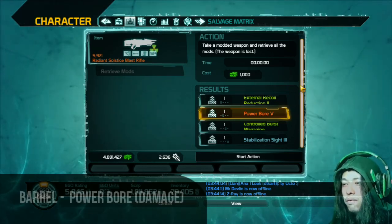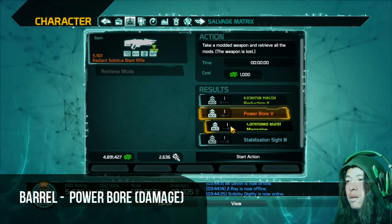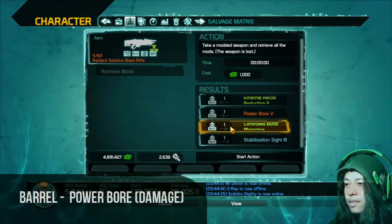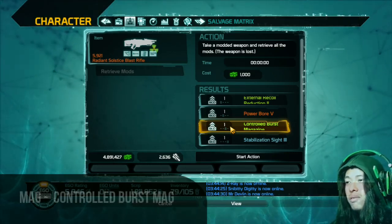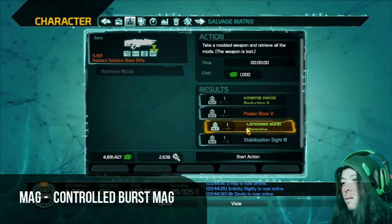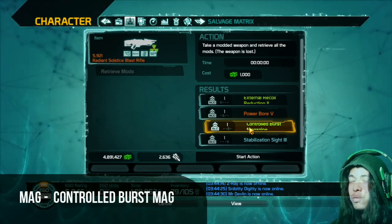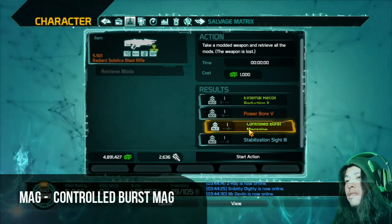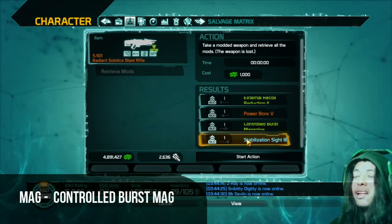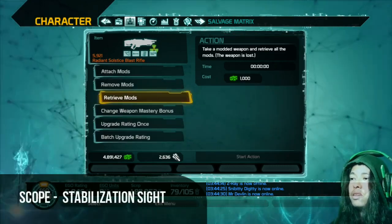And a T5 Powerbore — you can get this from Chimera or Paradise. For the magazine, this is actually the secret of Blast Rifles: instead of getting a high cap magazine, you'd want to get a controlled burst magazine for it. That is one of the factors that makes a Blast Rifle push more damage in less time.